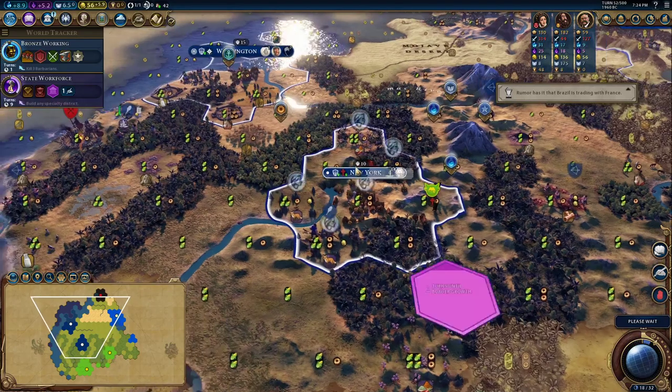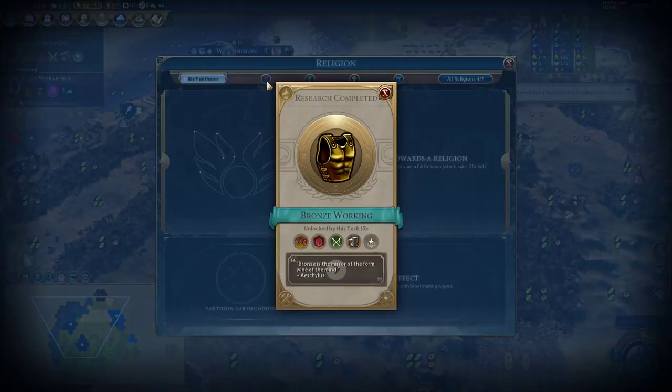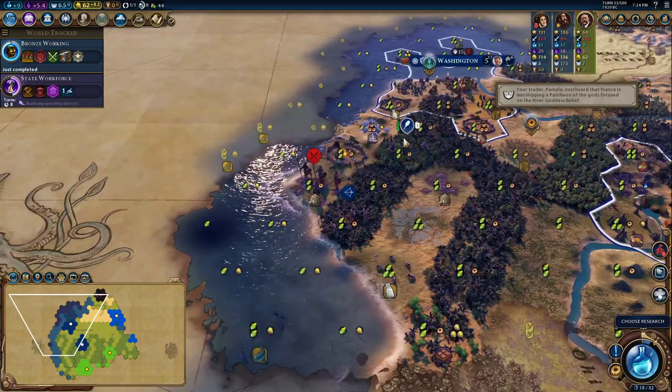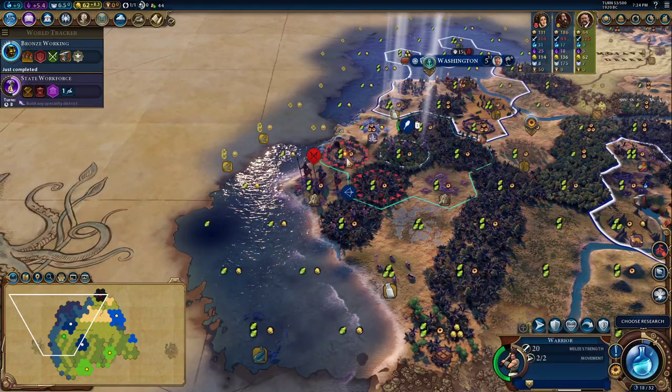But Brazil is converting our cities — that's all right. Let's see what beliefs we're getting here. Holy city Natal has Warrior Monks and Meeting Houses. Meeting Houses are pretty good, that'll be useful. We won't have the ability to train Warrior Monks, I don't think — but maybe we will. Let's find out together.